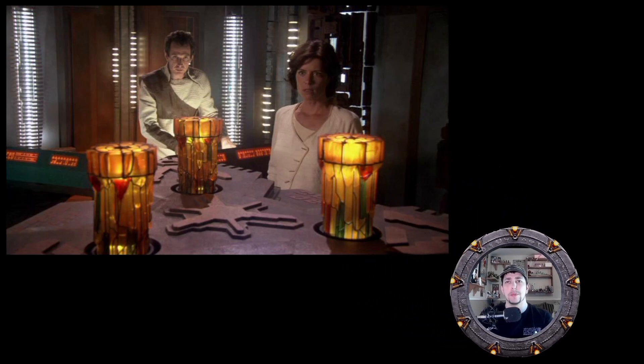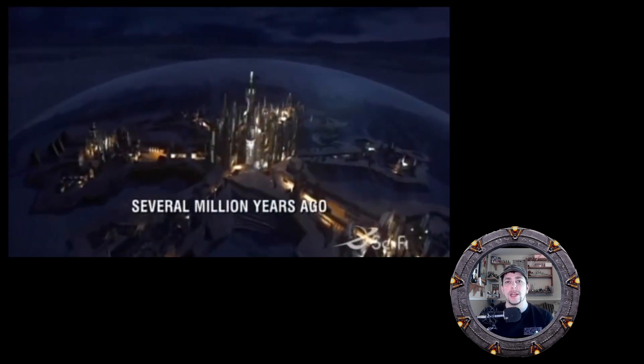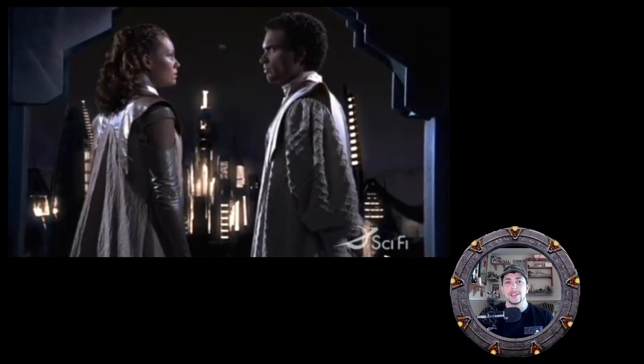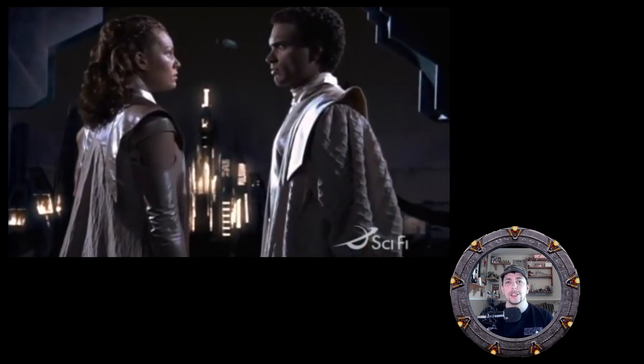The ZPM is a power source created by the Ancients and is capable of supplying tremendous amounts of energy for various things. Developed by the Ancients several million years ago while they were in the Milky Way galaxy, the ZPM was used to power many small outposts like the ones on the planet Taonas.